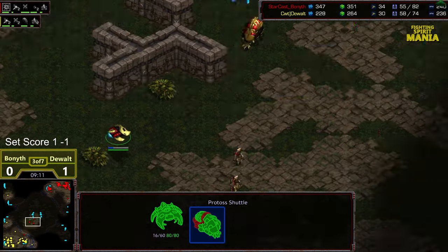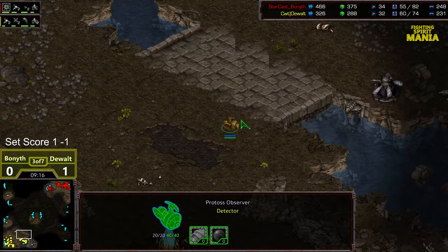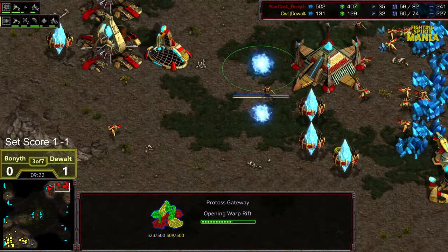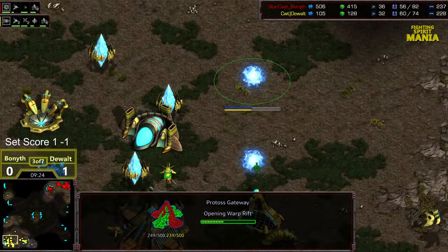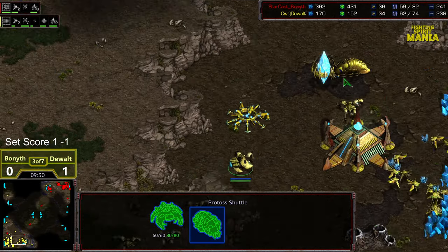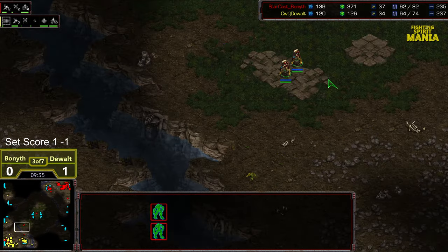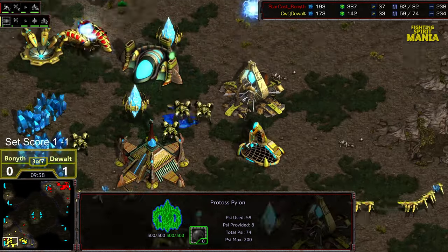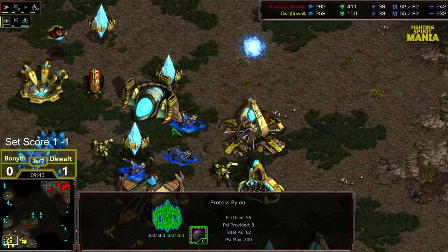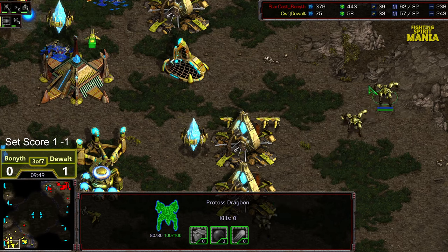The Dragoon moving out to engage the Reaver as it went up — great anticipation. But now are we going to have some supply differential? Bonneth having to drop. Able to get a couple workers there. Bonneth actually up in workers overall. He's also getting upgraded Scarab damage. Where he was down supply, he's actually evened up supply after those shots. So now we're at reset count. Bonneth knows it — things have evened up. So he backs up with that pressure.